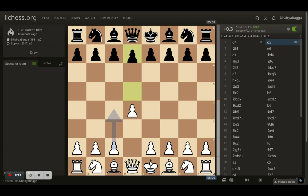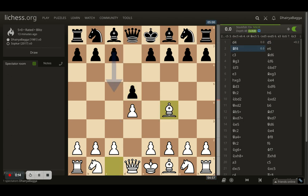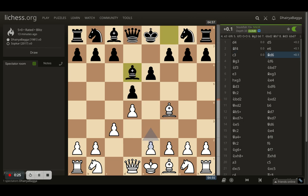I started off with d4, open response with d5. I played bishop to f4 trying to play the London System setup, and open plays e6. Here I play c3 first, open plays bishop to d6.